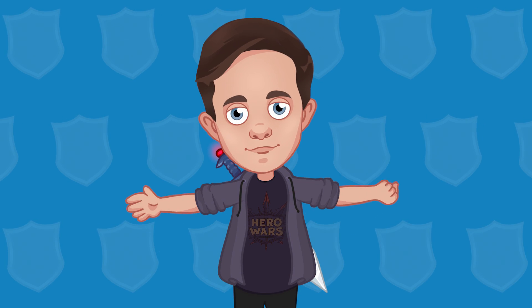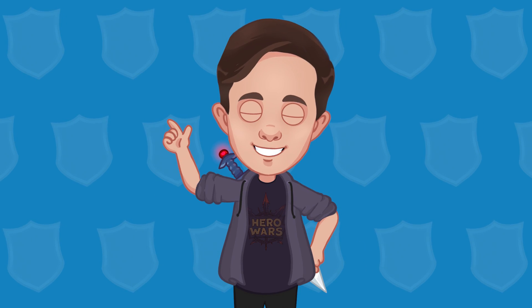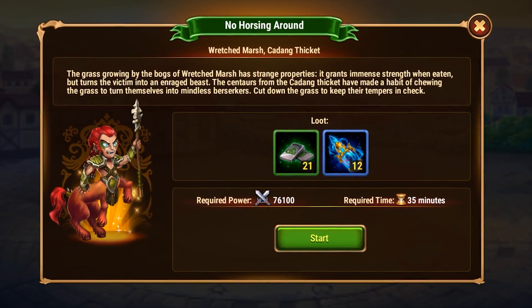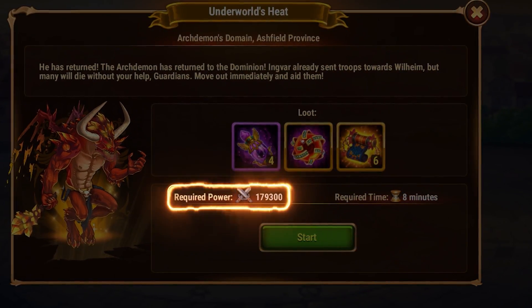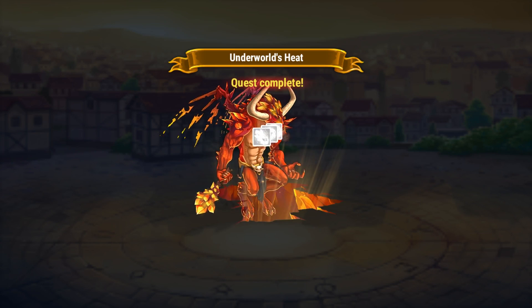Now that the artifacts are sorted out, you might be asking yourself: where can I find resources to level them up? The answer is expeditions! There are many places on Dominion's map where you can send your heroes to do quests, and in return you will be getting resources to level up artifacts. To send your heroes on an expedition, you need to gather a team of a certain power. You just send your heroes, come back after some time, and claim your reward!